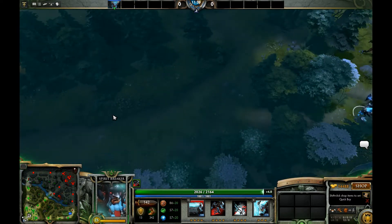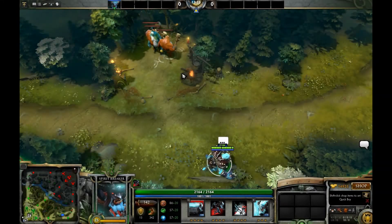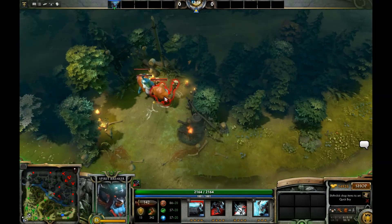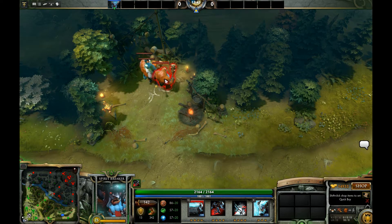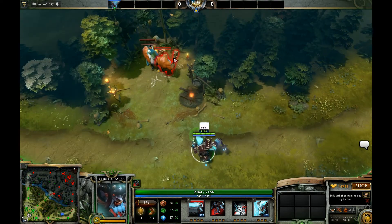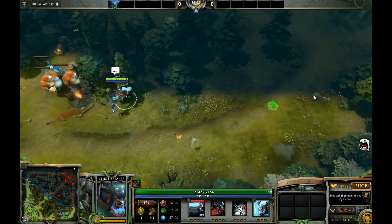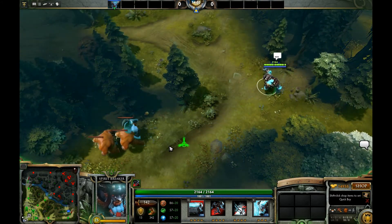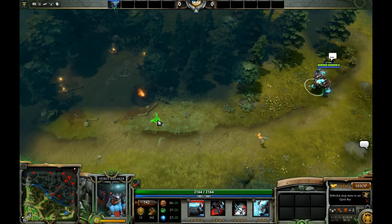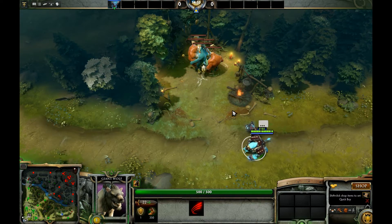One way to make that process even better is to double stack the creep camp before you do it. The mechanics are quite simple: the way creep camps spawn is that whenever the clock hits 0-0, if the area around the camp is empty, it will spawn a new set of creeps — like here we've got a bunch of ogres. You can take advantage of that by aggroing them at about 53 seconds and then pulling them away from their location. What will happen is they'll be out of the creep camp when it hits 0-0 and another creep camp spawns behind them — there we go, so now we've got some wolves as well.